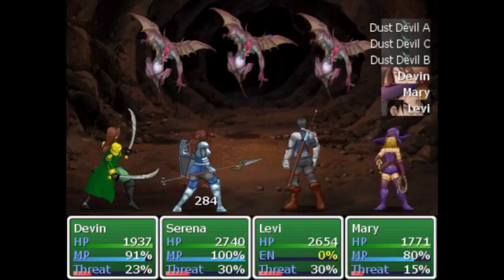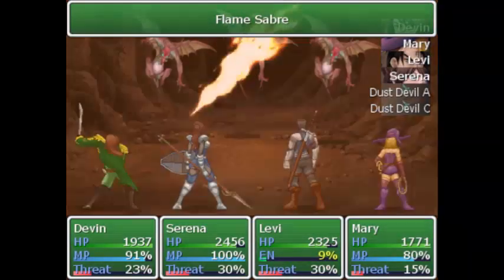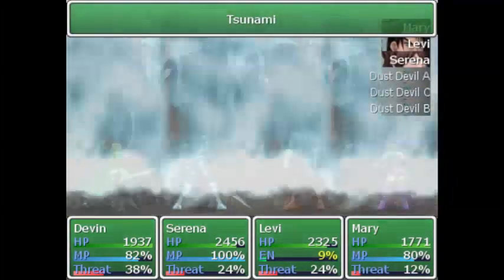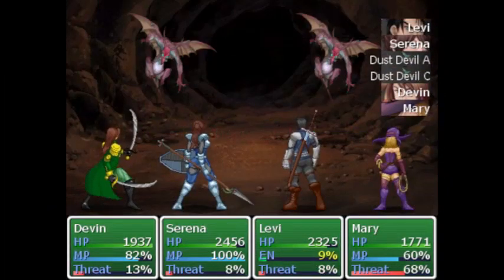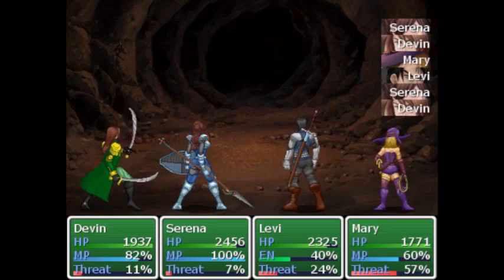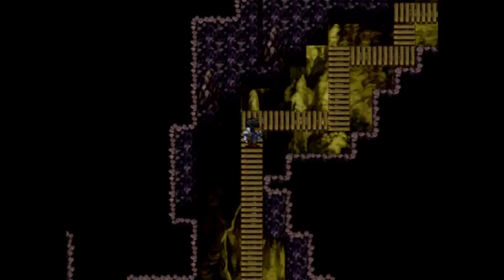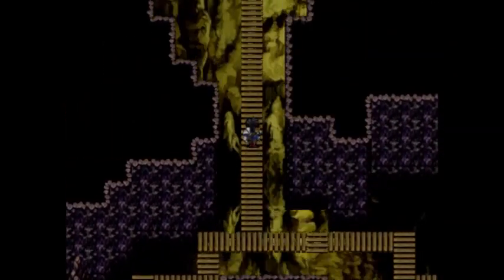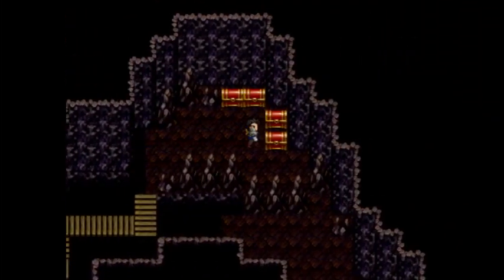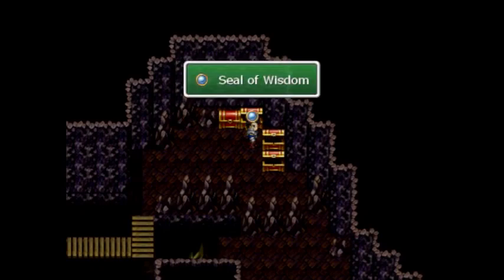Looks like we got a new zone to explore with more monsters. While our Magma Saber sounds really nice right now, I wonder if I should even equip it at the moment because everything has a fire resistance. But not an ice resistance, so it would be great if we had an ice sword.